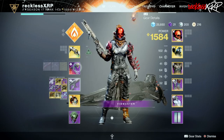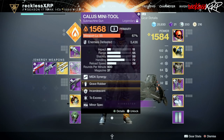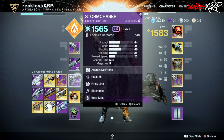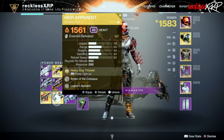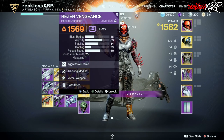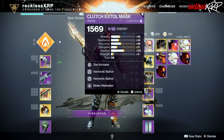In PvP I will go ahead and use my god roll New Purpose. I also just got this Found Verdict and it does have Slideshot with Firmly Planted and 65 range. For your heavy you can use whatever you want — I like to use Heir Apparent, it'll give you a shield and it kills very fast as a machine gun. Or if I want to be trolly I will go ahead and use the old school Colony.